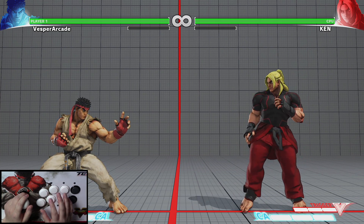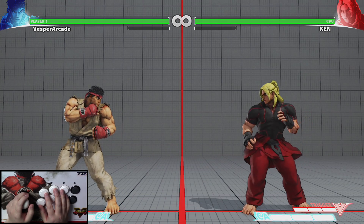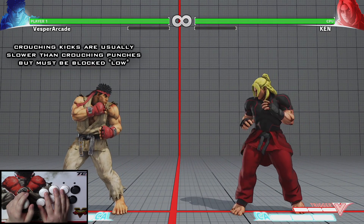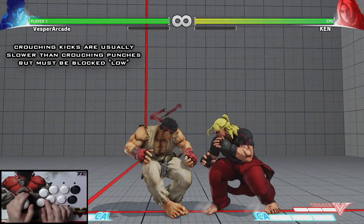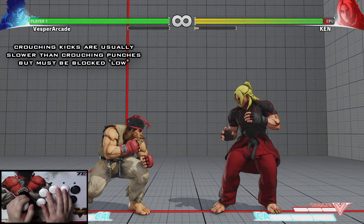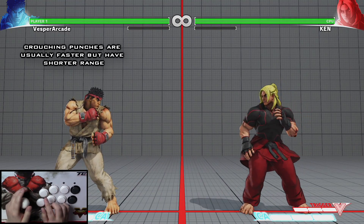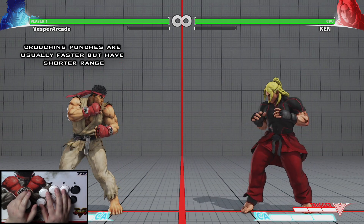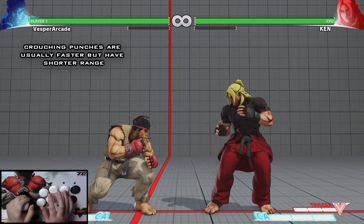Crouching attacks generally follow the same rules as standing attacks with some very small differences. Crouching kick attacks are usually slower than punches of the same strength but generally hit the opponent low, which means they have to be blocked while crouching. Crouching punch attacks are usually faster than kicks of the same strength but are generally shorter range and rarely hit the opponent low.